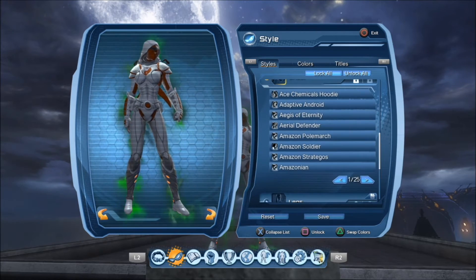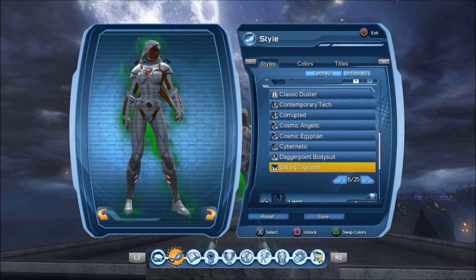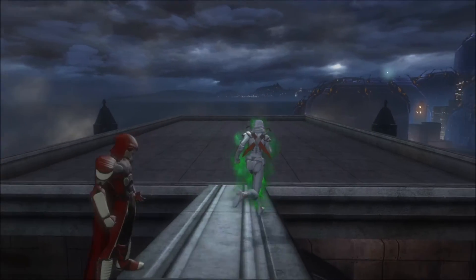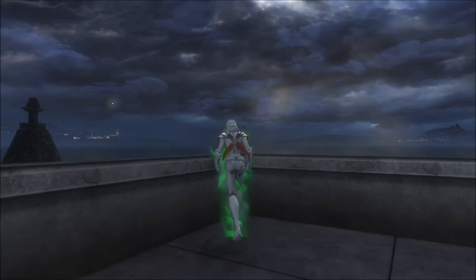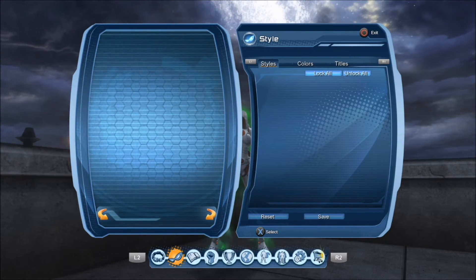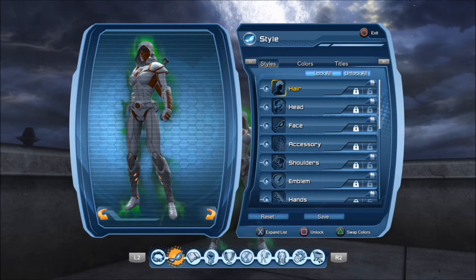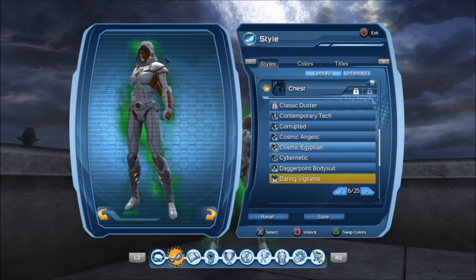For the chest piece, I chose the Daring Vigilante. This is one of the more versatile chest pieces that I normally go to just to create a dozen of styles with. The options are up to you and how you want to utilize it. I want to move away from this area because people tend to really distract me while I'm doing this video, but I'm determined to get this done. I chose the Daring Vigilante chest piece.